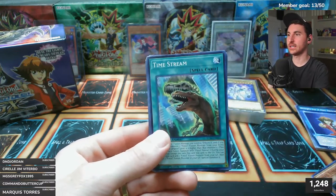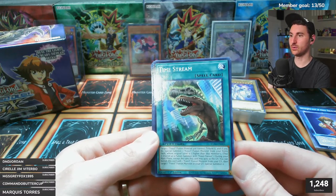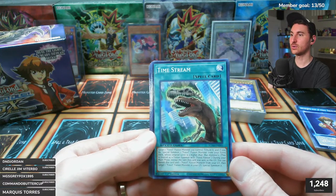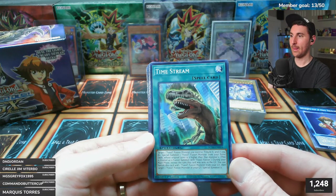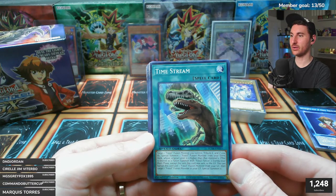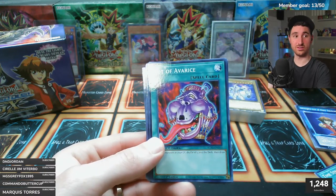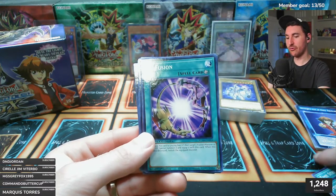Time Stream - look at this card! Target one Fossil Fusion monster you control, tribute it, and special summon one Fossil Fusion monster from your extra deck whose original level is one higher than that monster's - treated as a fusion summon. During your main phase, except the turn this card was sent to the graveyard, you can banish this card and one Fossil Fusion monster to target one Fossil Fusion monster in the graveyard and summon it. That is an all-around great card.